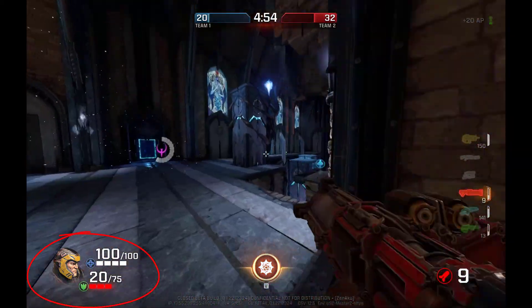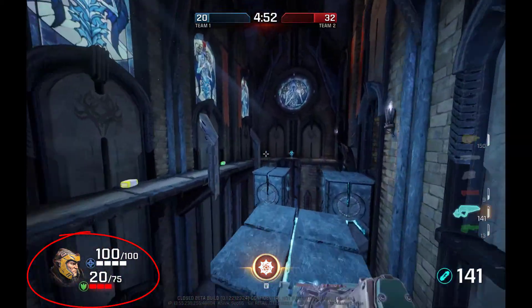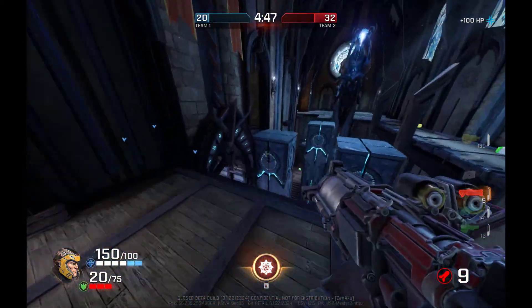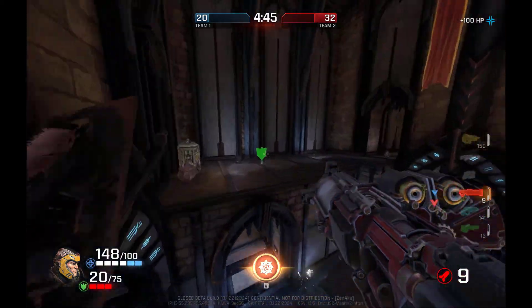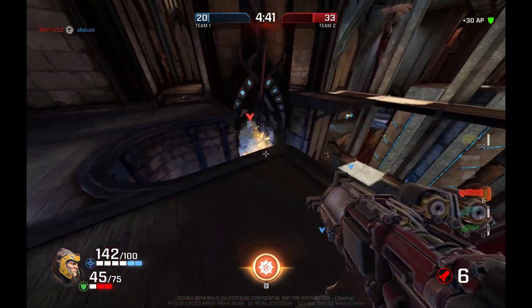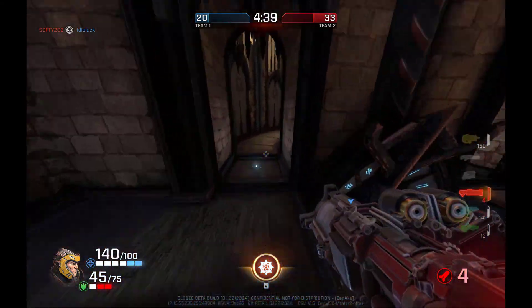Ranger has 100 health with 150 max, and 75 armor with 125 max. This means he can take a decent amount of damage and still not be killed straight away. His character model is medium size, which makes him relatively easy to hit depending on what gun you're using.